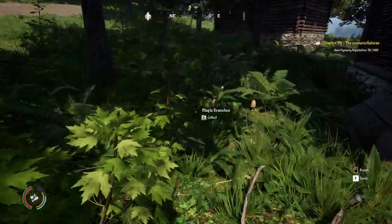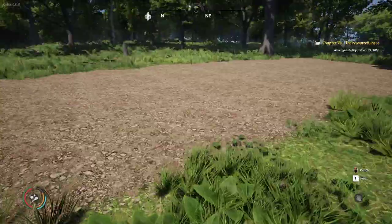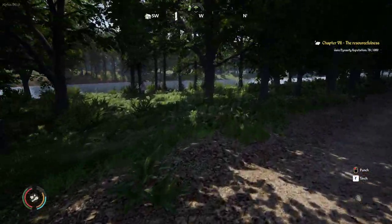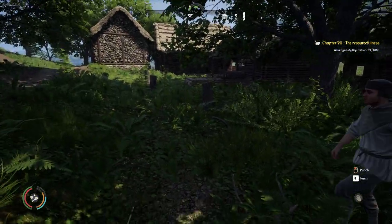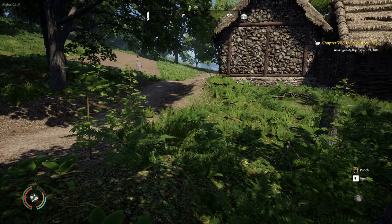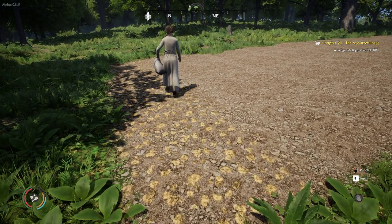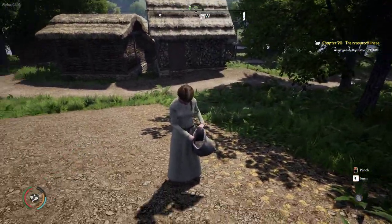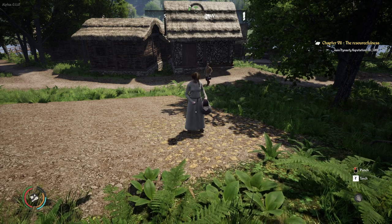Another nice thing: when an NPC does the logging, it doesn't destroy the trees visually, which I really like. You can see the animation of him hitting the tree but the tree stays visible. That's it guys — it can be a little buggy, but NPCs make a lot of things automatic. Thanks for watching and I hope to see you guys in the next video. Bye bye!